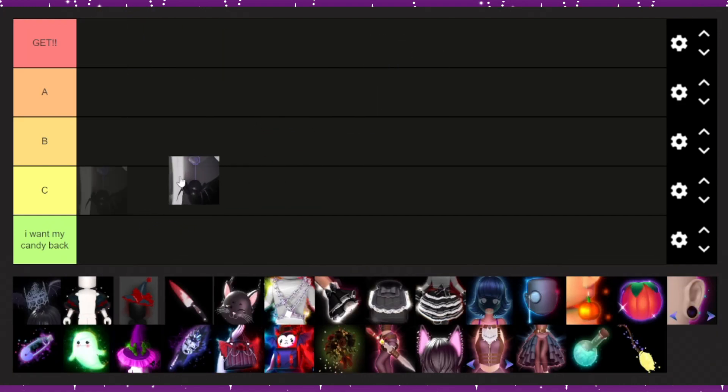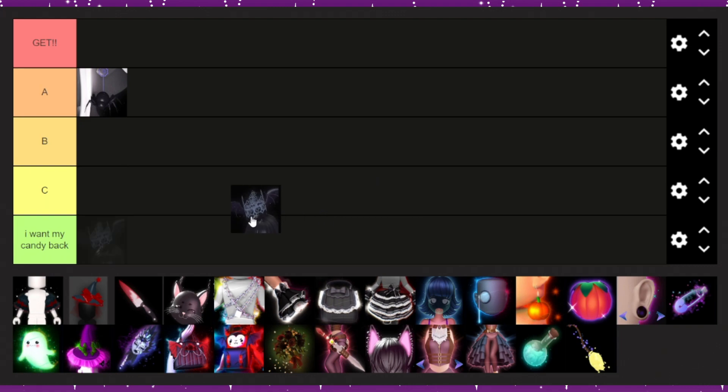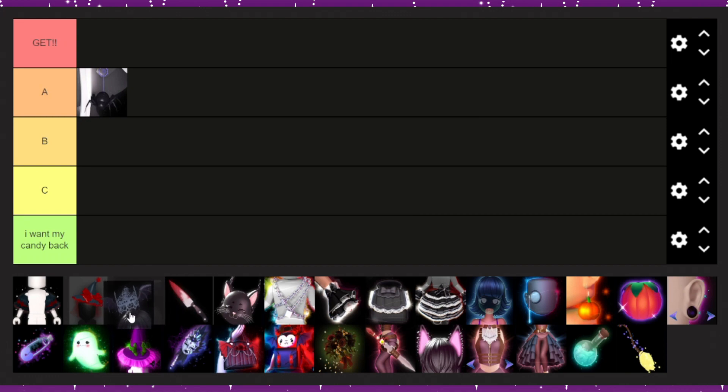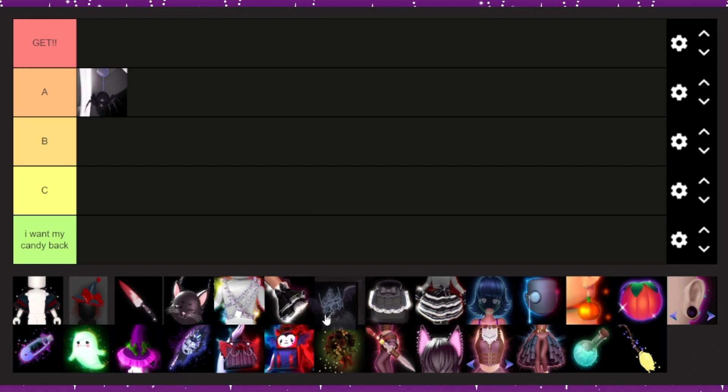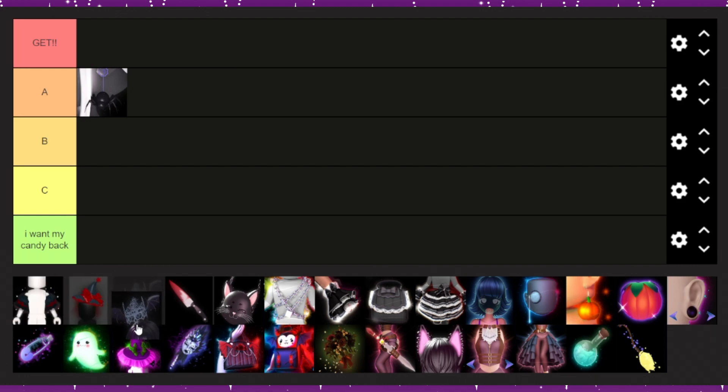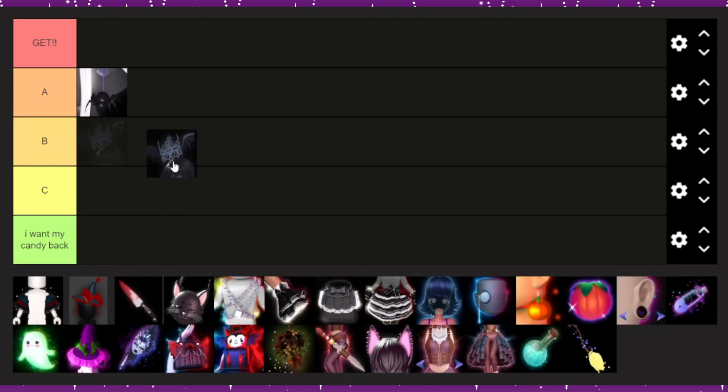Starting off with the orechnophabulous earrings — I don't really wear earrings but they're pretty cool, so probably a B. Vampire crown: this used to be my favorite thing ever before they reworked it, and ever since the rework I can't say I've really used it all that much. If I was rating the old version I would have put it in S tier, but I'm rating the current version so it's about an A.